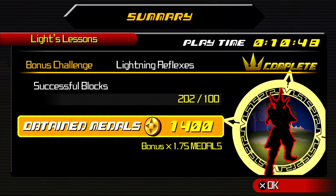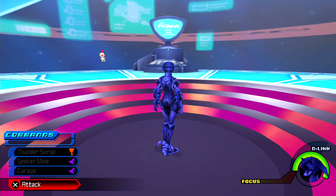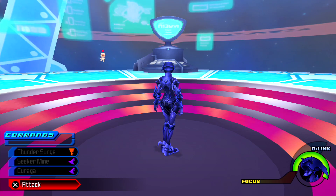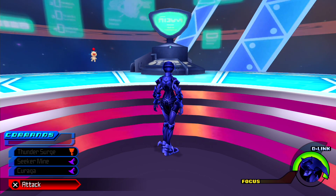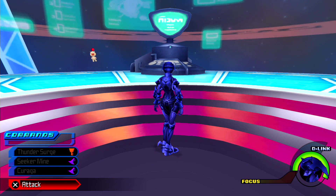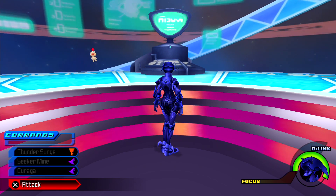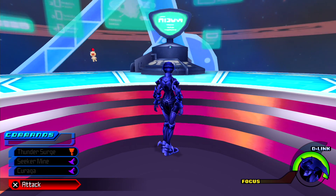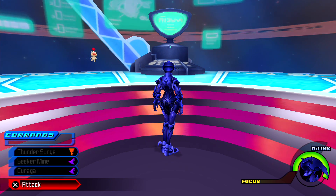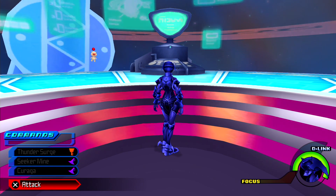This one fight took longer than the entire boss rush in the last episode. He's a bit of a pain. I wouldn't say he's the most challenging fight in the game, but he's definitely one of the most deadly and one of the least forgiving. Having a Renewal Barrier completely changes this battle and makes it go way more than twice as fast. So the five tips: Thunder Surge, Seeker Mine, Kuraga, Renewal Barrier, and your most powerful Shot Lock. Learn how to block. Learn how to roll.